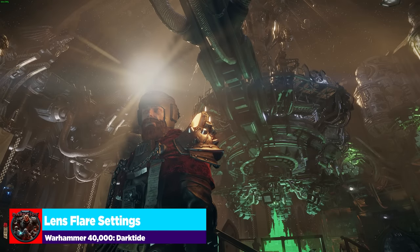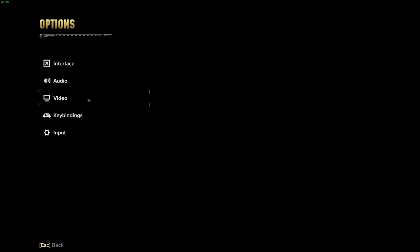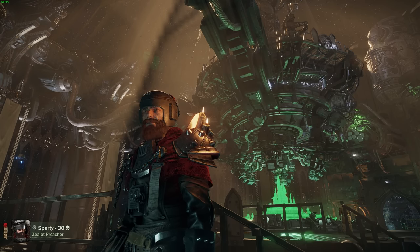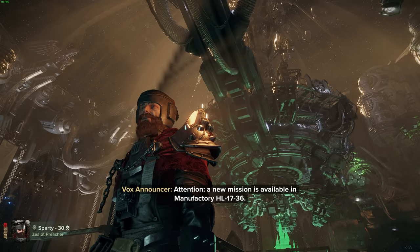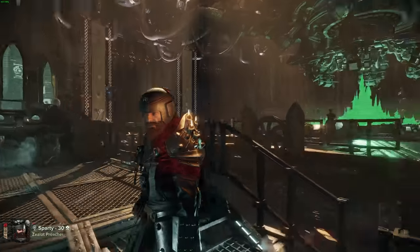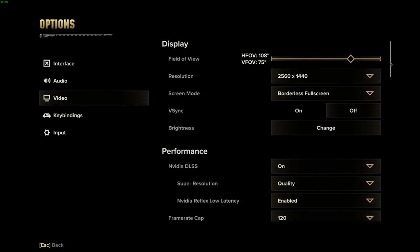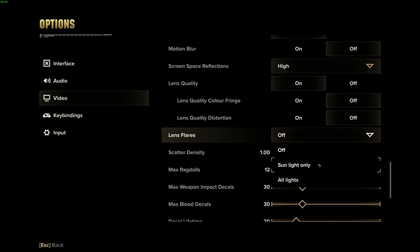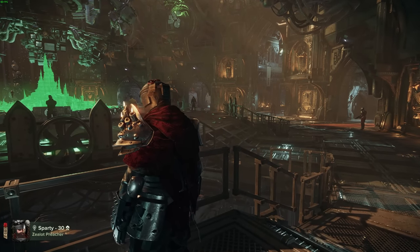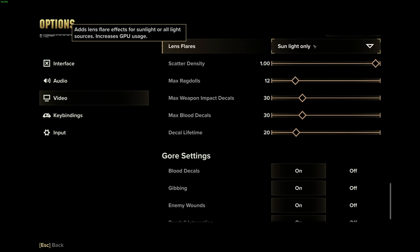This is lens flares turned on for everything, sun and all — you can see the sun glaring down on us. Shutting that lens flare off makes a much flatter screen. I prefer just sunlight on only, because anytime you jump into a portion of the game where the sun's there it feels way more epic and pronounced. The flare is completely shut off now. It can save you a little FPS without having to deal with the visual fidelity hit. The other lens flares seem so small by comparison that I'd rather just turn it to sun only.